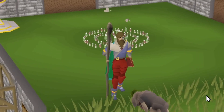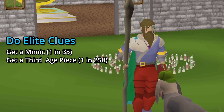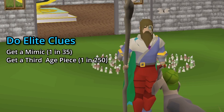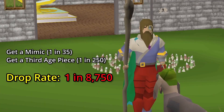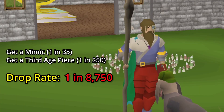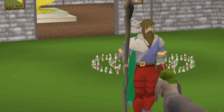Alright, Season 2 — it's a fresh start. The goal is to do Elite Clues, fight the Mimic, and hopefully get a Master Tier 3rd age piece. The bad news? We're gonna need 8,750 Elite Clues to even get on drop rate. The good news? I do have a plan.